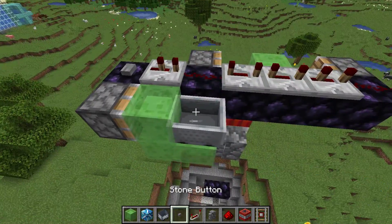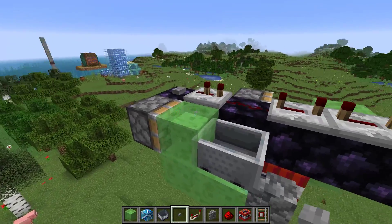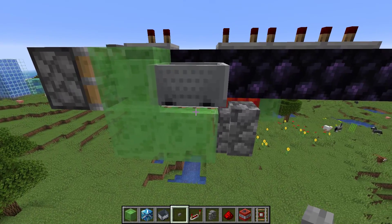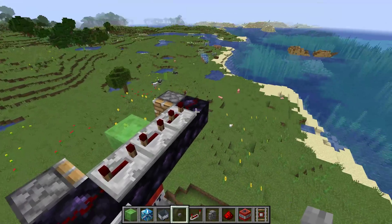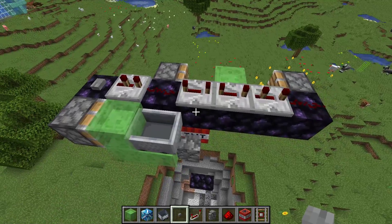I managed to do some redstone engineering and some stuff with sticky pistons. So if you want to recreate this: we got a sticky piston here, some slime blocks going over to a cobblestone wall. We got a detector rail with a minecart on top of it, and behind the cobblestone wall is the TNT. Then you need this line of obsidian blocks — I think the end two don't need to be obsidian and one in the middle, but I just made them that way.